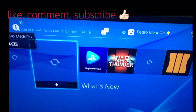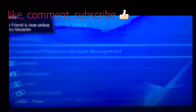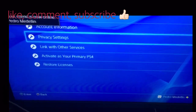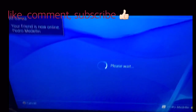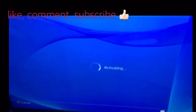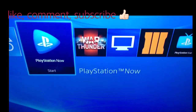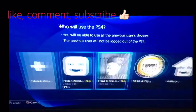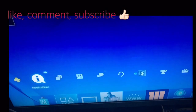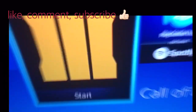So you want to go to your friend's PlayStation account, go to Settings, then PlayStation Network, and you want to activate it as their primary account. Then you're gonna go back to your own account.